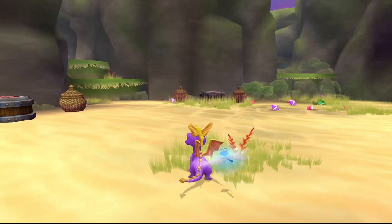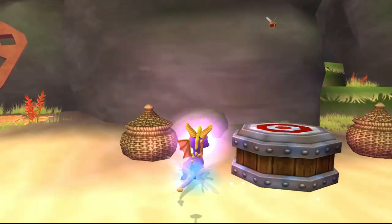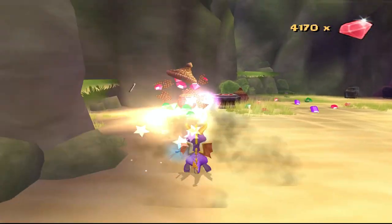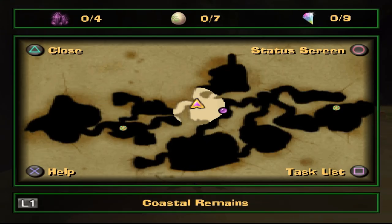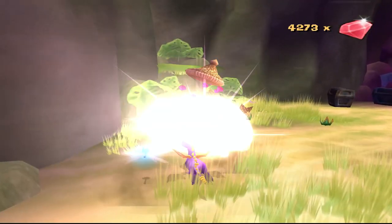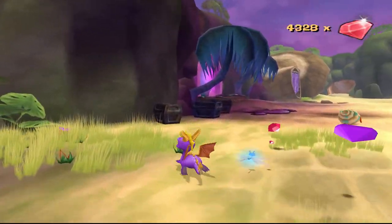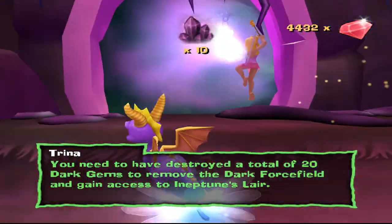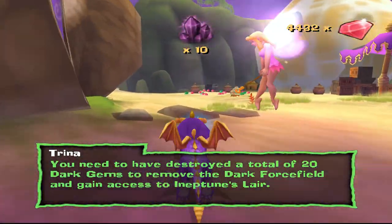Hey everybody, Nostalgia Scott coming to you guys with part 6 of Spyro: A Hero's Tale for the Sony PlayStation 2. In the last episode, we beat Nasty Norg and made it to the coast. This level is called Coastal Remains — it sounds like it's literally what remains of a beach, not what is a beach. I believe electricity can break metal, which is super cool, and we need 20 dark gems — 10 per world.